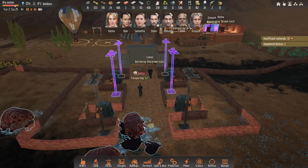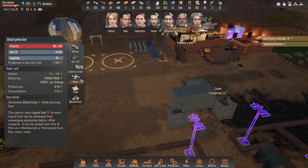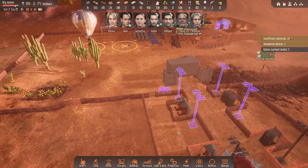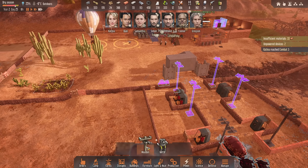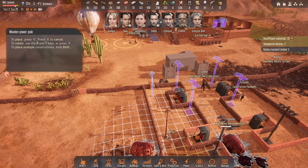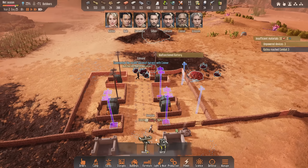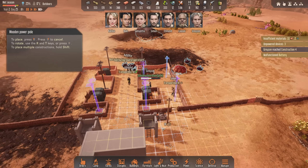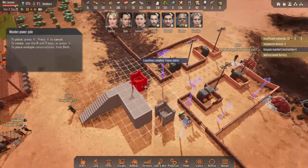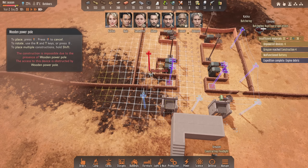We have some floodlights being created. I might just run these from a generator. I could bring the generator over here. Let's go generator, and then let's bring some power poles across to all these. I don't know if we've got enough wood, if I'm honest. Let's bring those down, and then we need to bring one across this way. These are probably going to have to go over... let's go like this. Will they reach? We're going to have to get in the middle, coming across, and then to you.